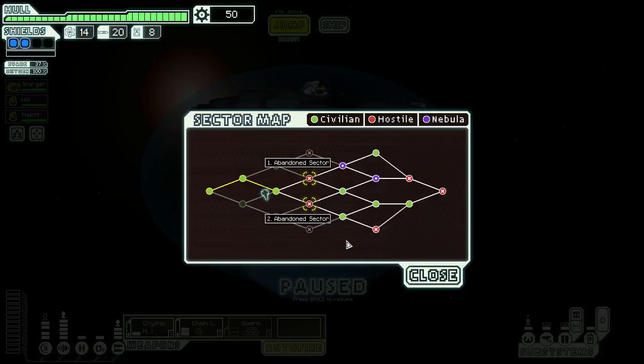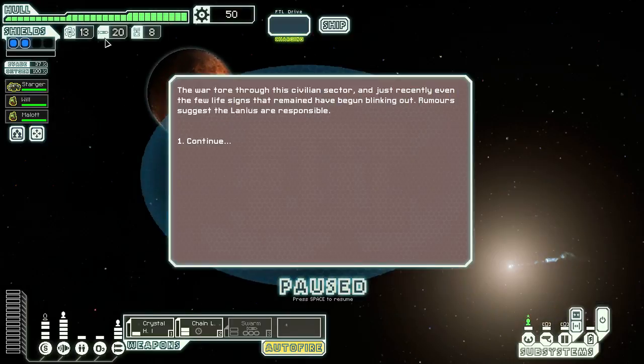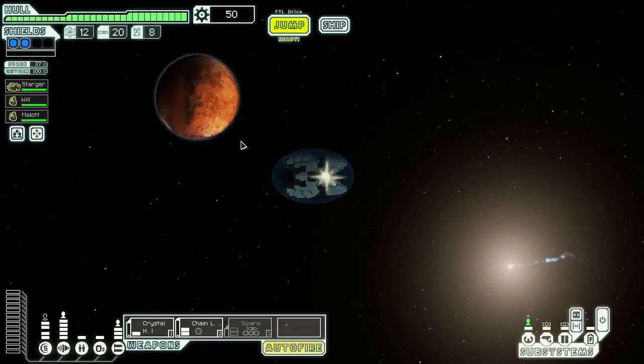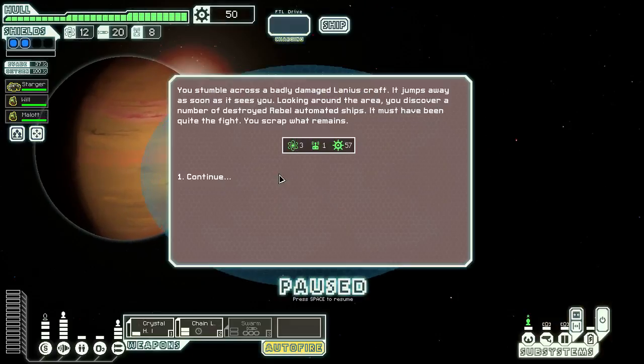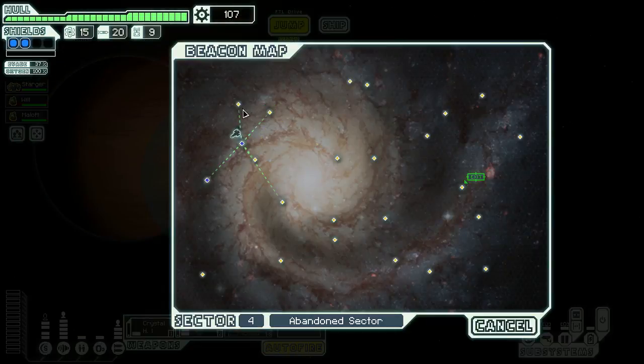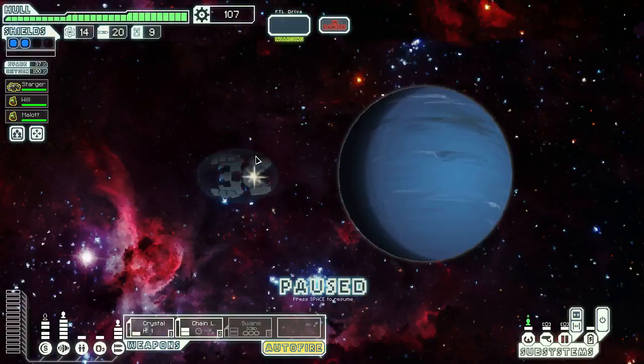G'day, this is OzEcho playing FTL Advanced as the Rock Cruiser Type C. Going through an abandoned section now, taking the bottom path because it looks better than going through all the nebulae. We seem to be running low on fuel with the rocks, but that's fine. Let's see what we get — alright, a big chunk of scrap. Let's hope there's a decent store somewhere in Lani's sector.